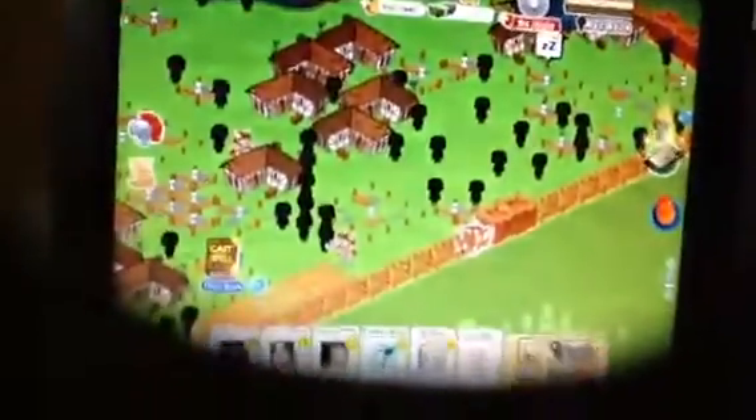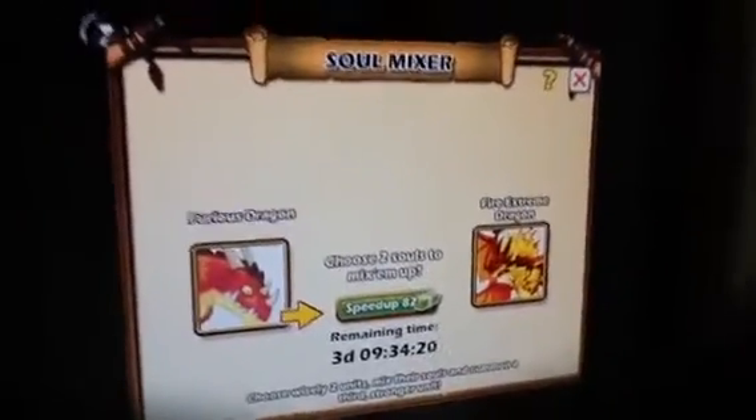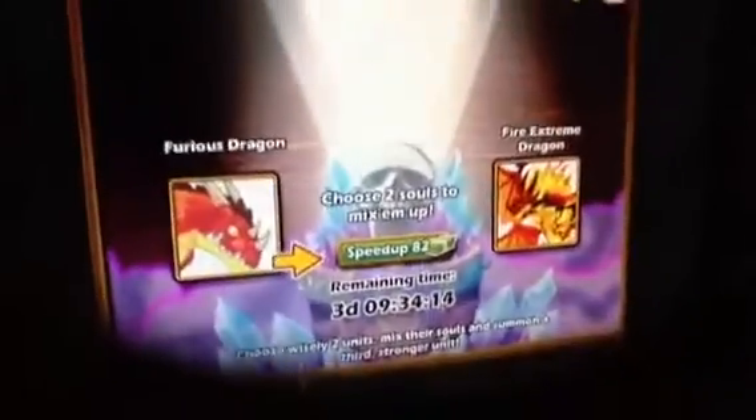What is up guys, I'm gonna show you some of my combinations that you always wanted. Some of them are pretty weak. This combination — the Furious Dragon and the Fire Extreme Dragon — I made it into an Electric Dynasty, but I just did a power up.